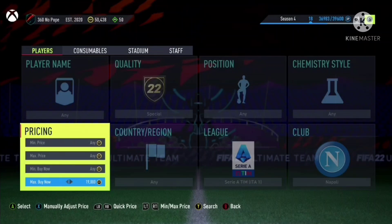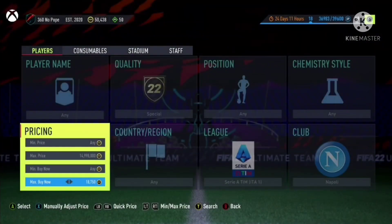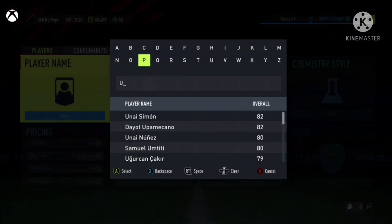Go ahead and snipe these at 18,750, or you can put it down to 18,500 if you want to look for more profit. So yeah, 18,500 — try sniping these.